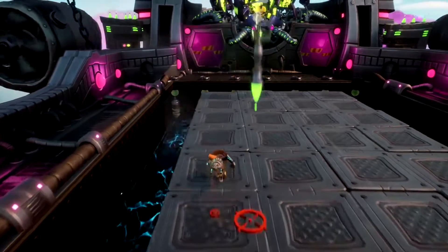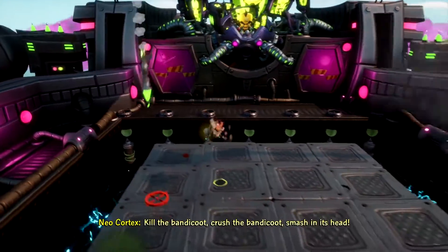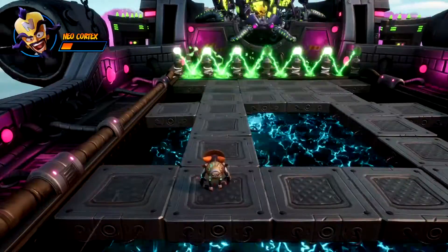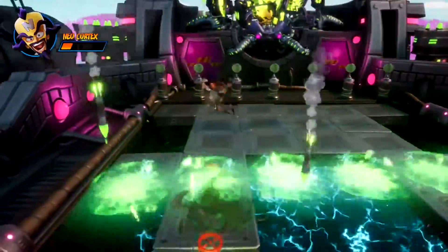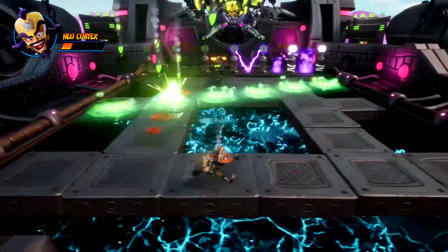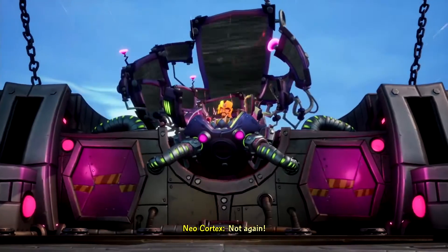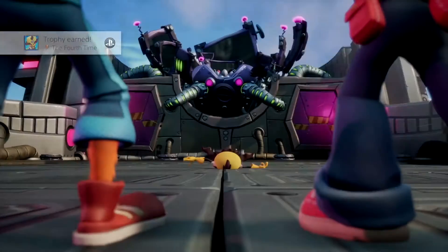In the final phase of the boss fight, start by sticking to the eight panels in the middle of the arena — which will be the only ones left — and move around them one by one to avoid the rockets. Once the outer panels are back, use all the space you have in the arena to avoid all of these insane attacks, and make sure you use the slide kick to dodge under the red tornadoes which come towards you at the end. Hit that final Punchbot into Cortex to end the fight and defeat Neo Cortex for the hundredth — I mean fourth — time in Crash Bandicoot history. I hope you guys found this video helpful and I'll see you in the next one.